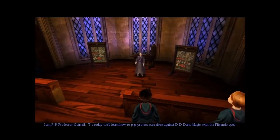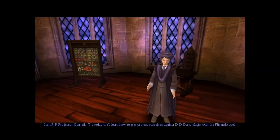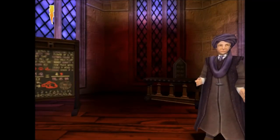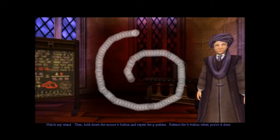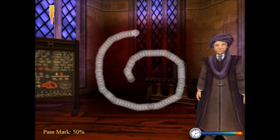'Today we'll learn how to protect ourselves against the dark magic with the Flippendo spell. Watch my wand, then hold down the mouse button and repeat the pattern. Release the button when you're done.' This is actually fairly difficult — you have to do it as fast as possible. You can see there's a timer down at the bottom and you have to try to stay within the lines.